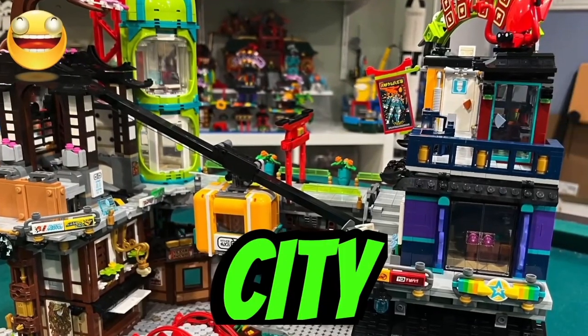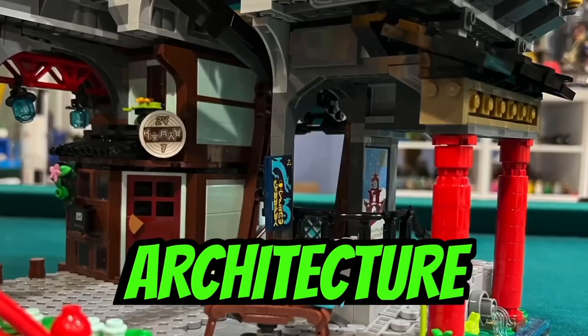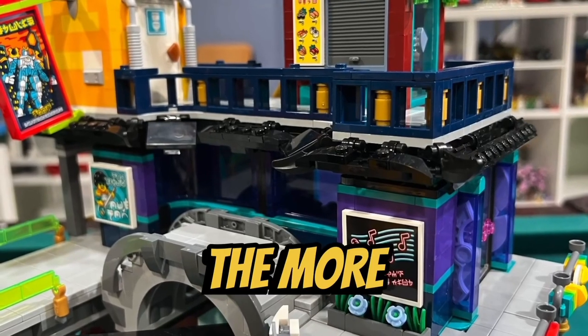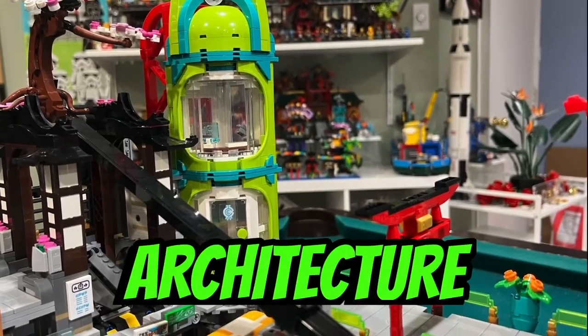I like the design of the Ninjago City Markets. Similar to the other buildings in this line, we get an ancient architecture on the bottom floor, the more modern architecture on the second floor, and then the futuristic architecture on the top floor.